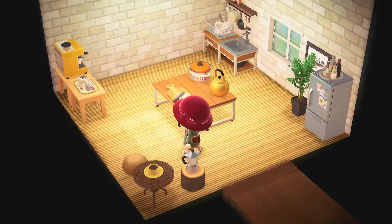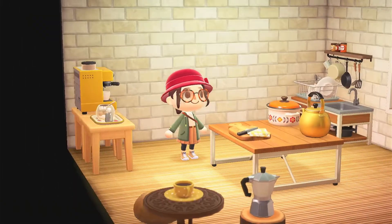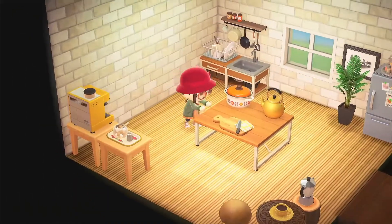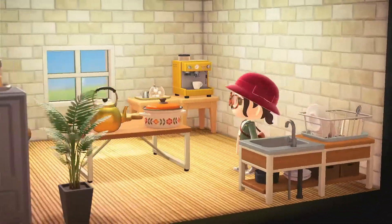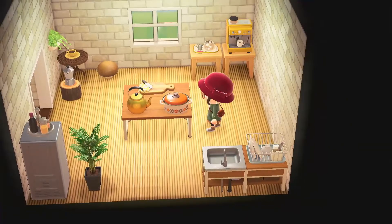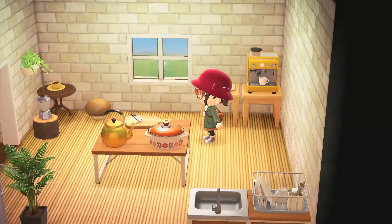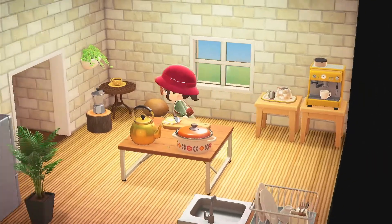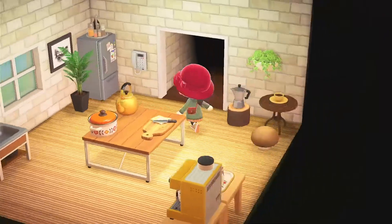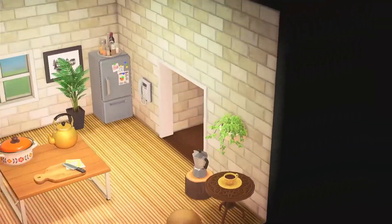In the back room there's some sort of kitchen — this is similar to my kitchen actually! I put mine in the back room too, with a little island using my ironwood table. I love the yellow crock pot. Since the game doesn't have decent countertops, people really get creative with tables. I love the flooring here too — I don't see it that often.